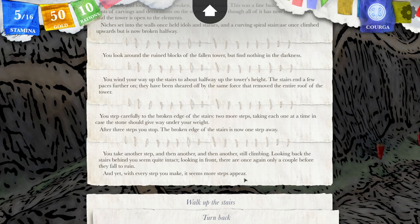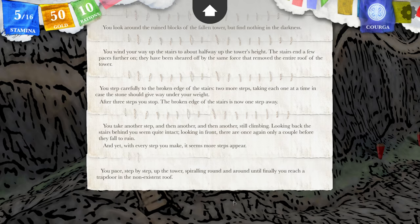Looking back, the stairs behind you seem quite intact. Looking in front, there are only a couple of steps before they fall to ruin. And yet, with every step you make, it seems more stairs appear. Really? Is this a magical stair?